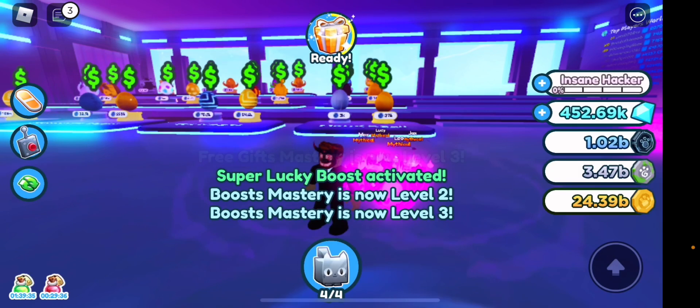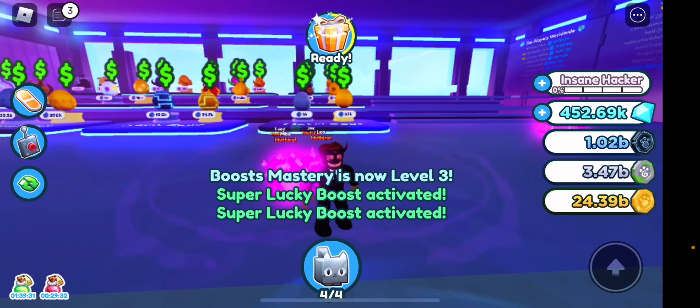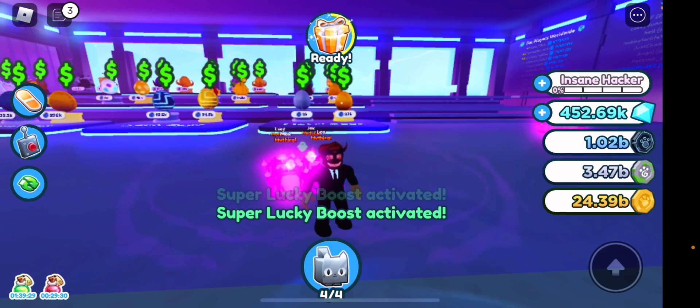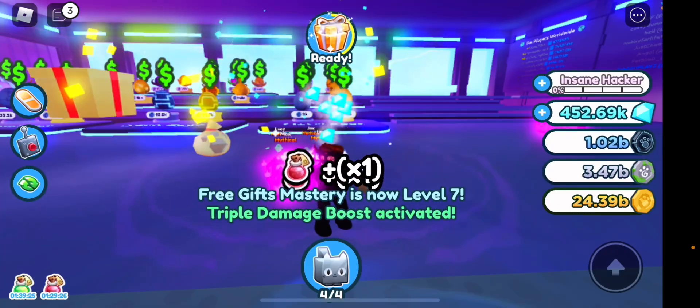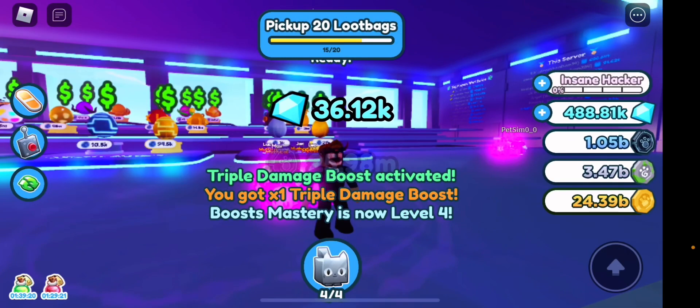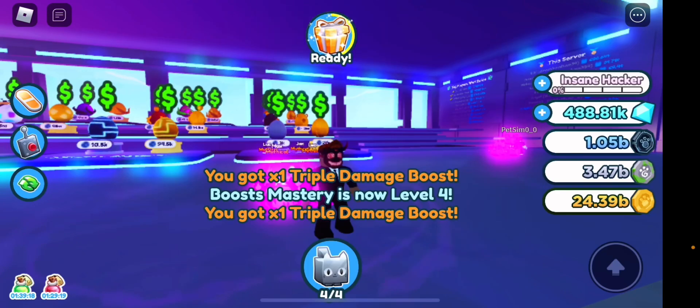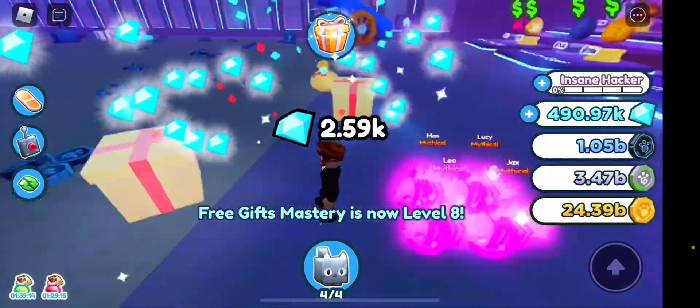Let's get all these notifications to go away — some boost and stuff activated. Let's open this second to last one. Okay, I thought we got something there — we got triple damage as well. And then the last one... yeah, we didn't get anything. That's a shame — we didn't manage to get the huge cupcake.